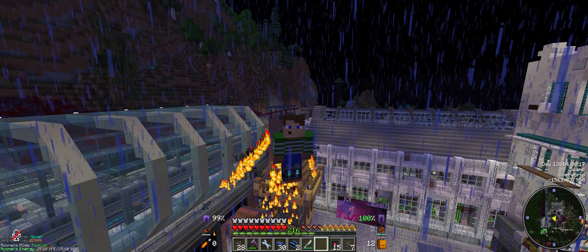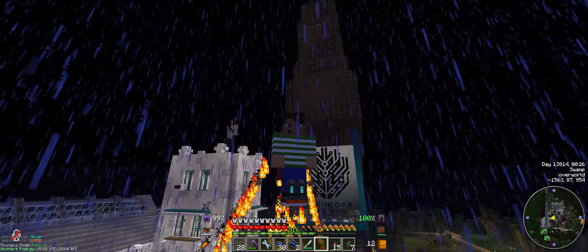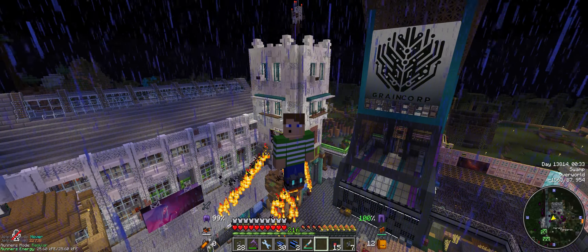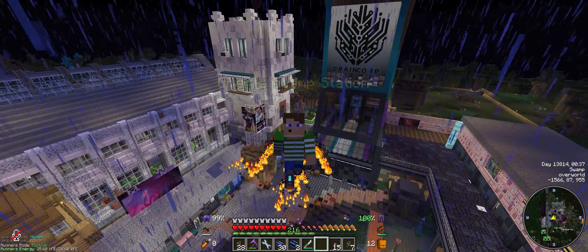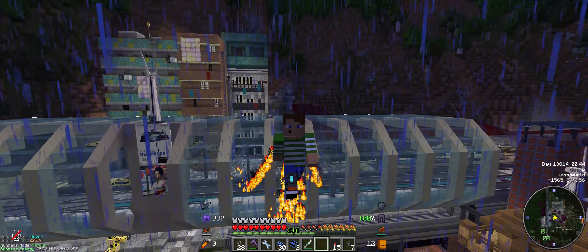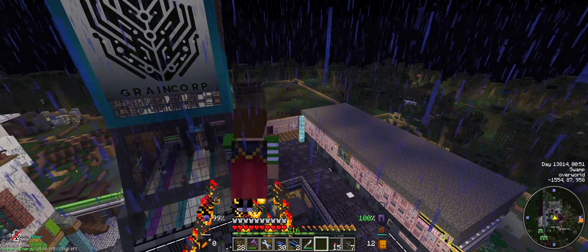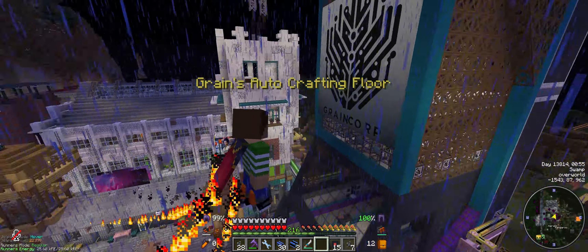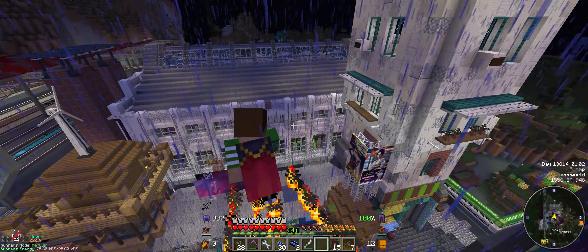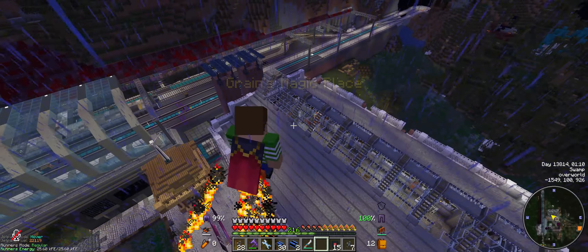I've got myself a hover jetpack, which will be very useful when texturing that building behind me. Unfortunately the Create jetpack involves holding shift and space at the same time to hover, which means you can't place blocks on frame blocks. But this one is great for that. However, if I want to go fast, I can't - this is as fast as it goes. It sounds cool, it looks cool, but it's just incredibly slow, so I'm only going to be using this when I'm placing blocks.